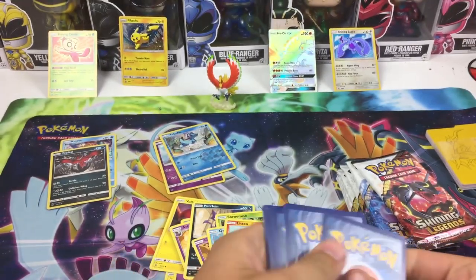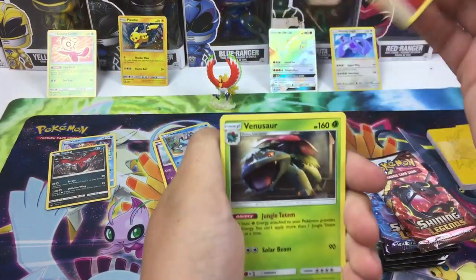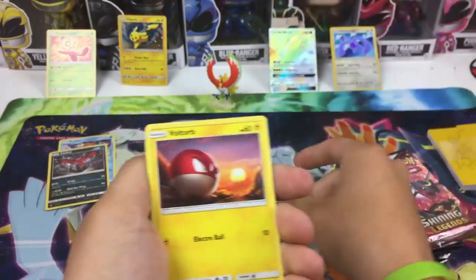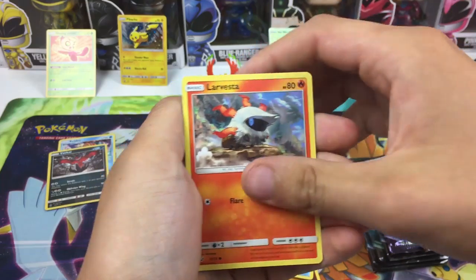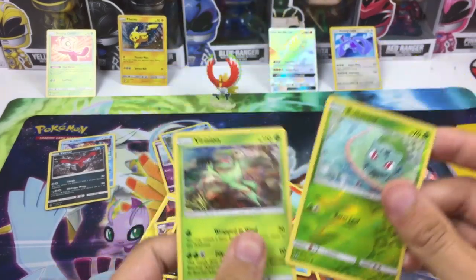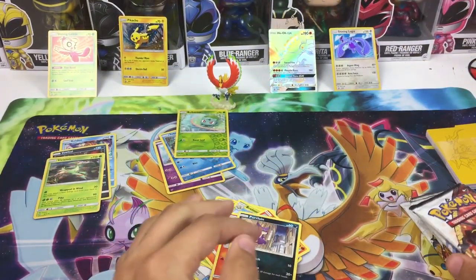Shining Genesect would be cool but Mewtwo would be the coolest of them all. We have pulled the full art Mewtwo before which I'm very happy with — always happy with full art Mewtwo. Venusaur, Incineroar, Pokemon hat, Kirlia, Pokemon Catcher, Vultur, Breloom, Litten, Larvesta, Purrloin, Bulbasaur, and Barizian holo rare.